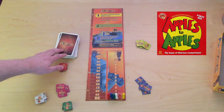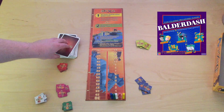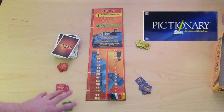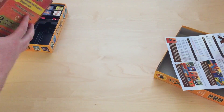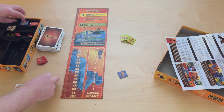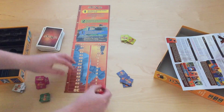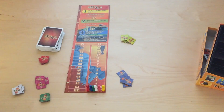Dixit is a card game like Apples to Apples — sort of. It's a bluffing game like Balderdash — sort of. It's a visual game like Pictionary — sort of. Dixit is like no game you've ever played while being remarkably like many games you've probably played, which means that while the game itself is unique, you've likely developed the required skills by playing other games. Dixit, however, requires you to use those skills in new ways.